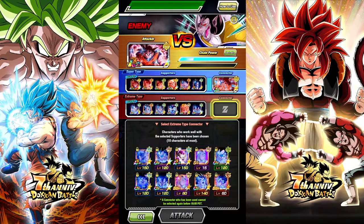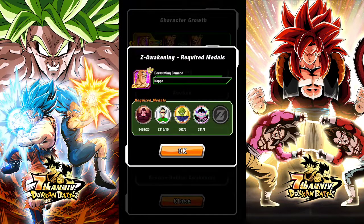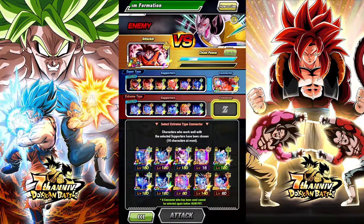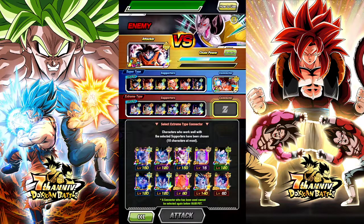I'm definitely gonna do some free-to-play grinding. I gotta get this Nappa done and get a second copy just so I can help out with this chain battle, because it's bad. Same thing with this Vegeta — he only goes so high up, you know what I'm saying.